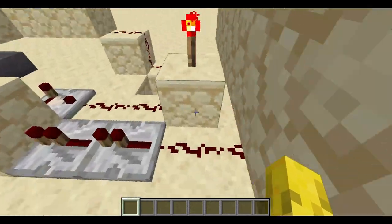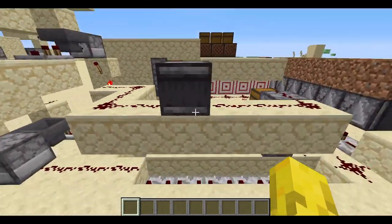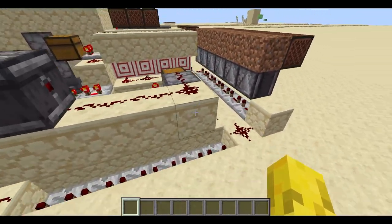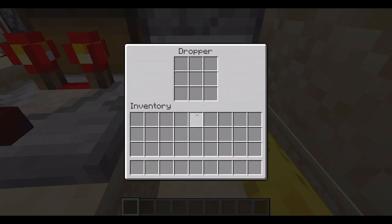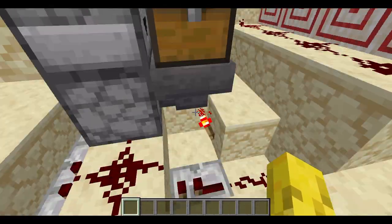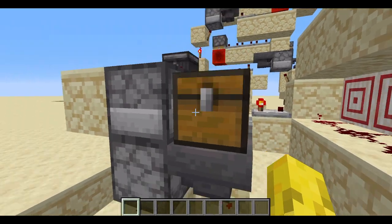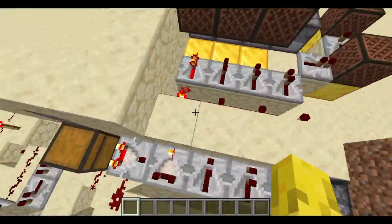Moving on to this bit here: you've got a little redstone line that goes across here. It goes through this observer here, which makes it into two outputs instead of one — it's better if you have two. Then it triggers this dropper here and another dropper here. The items will go into this chest and they'll stay in this chest, as you've got a redstone torch here keeping this on.